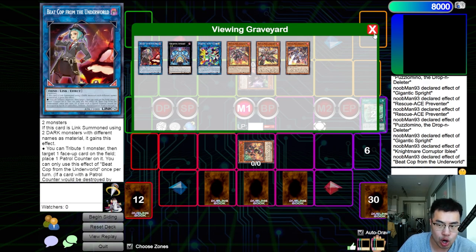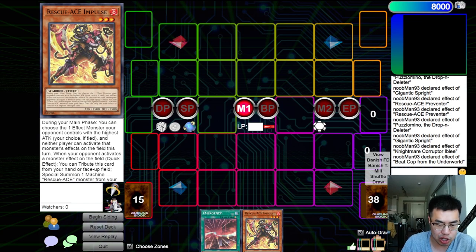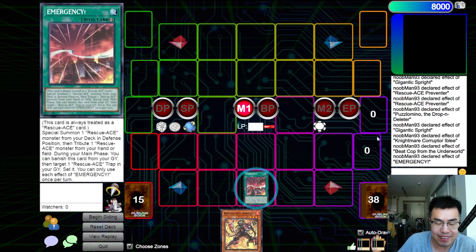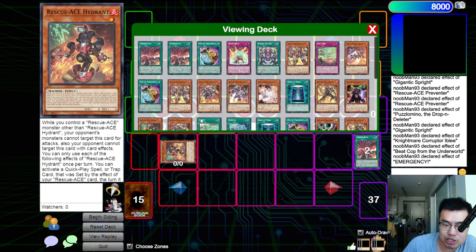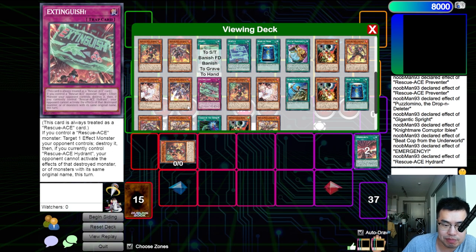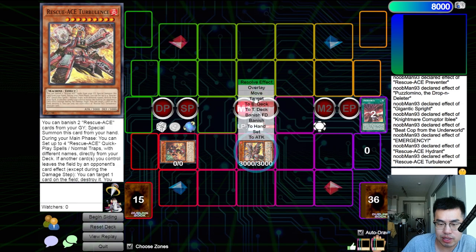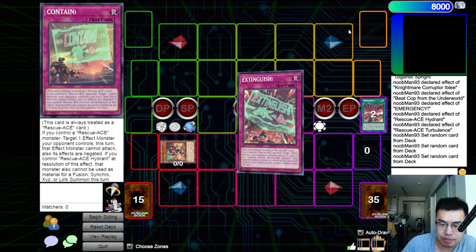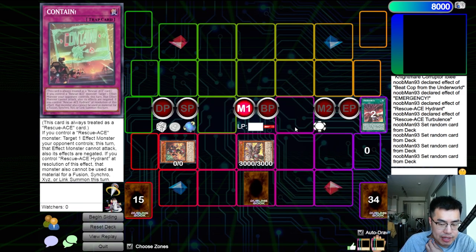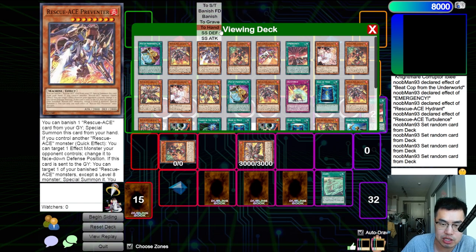It's really crazy that you can demonstrate all that off of one card. Now the cool thing is you don't actually need Airlifter to go into the combo. Instead, if you have Emergency plus any other Rescue Ace name to tribute from your hand or field, you can do the same combo. We activate Emergency, bring out Hydrant, tribute off whatever other name we have, then use the effect to add Turbulence — same line. We just forego having the Airlifter completely, banish the two spells and monsters to summon Turbulence from hand, use the effect to set four. Because we have Hydrant, we activate that Alert immediately and add a copy of Preventer. It's the same combo, just easily doable with a combination of cards as opposed to just having the one Airlifter.